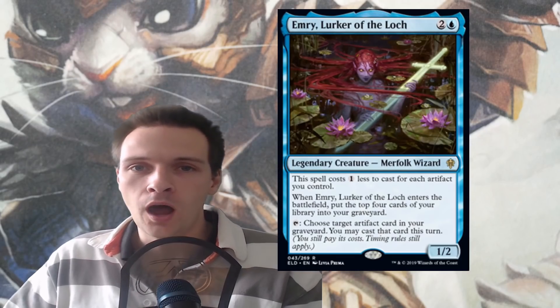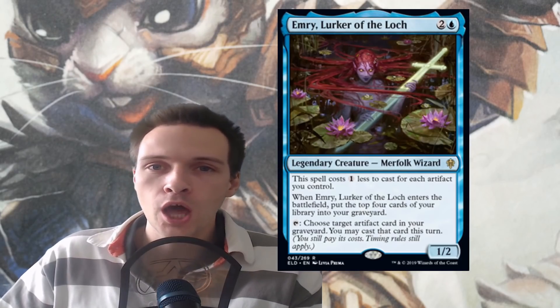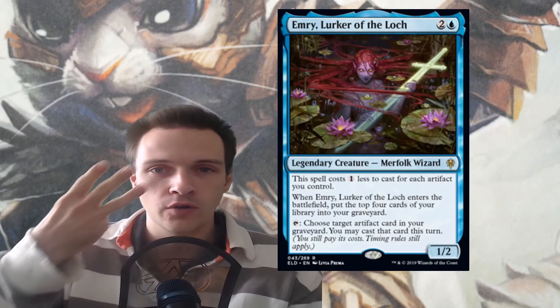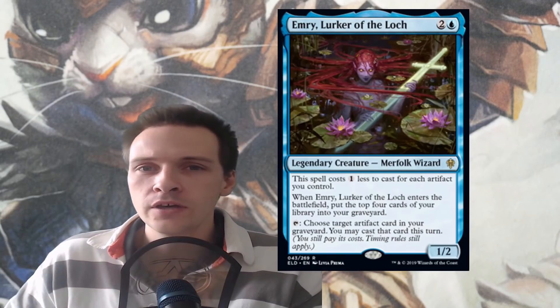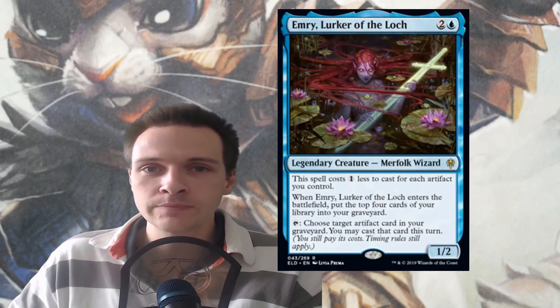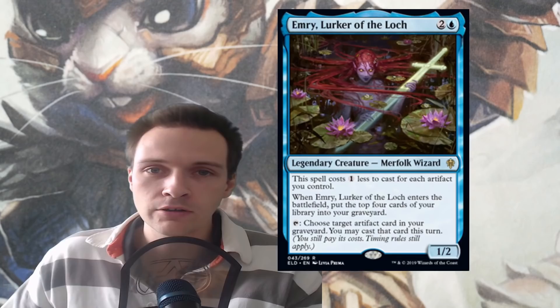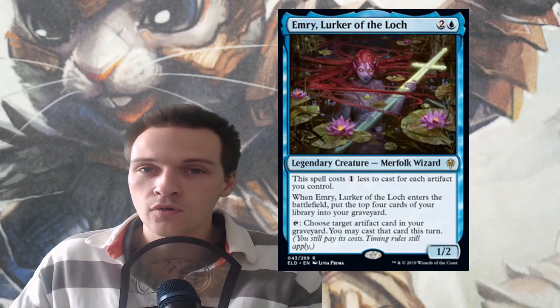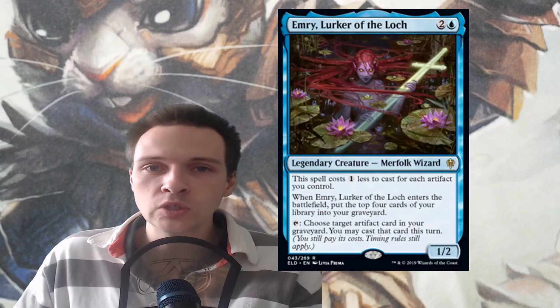Welcome to a card review about Emry, Lurker of the Loch, a mono-blue 1/2 merfolk wizard for only 3 mana. Her first ability reads: for each artifact you control, this spell costs 1 less generic mana to cast, so in general you're just going to pay 1 blue mana for her.